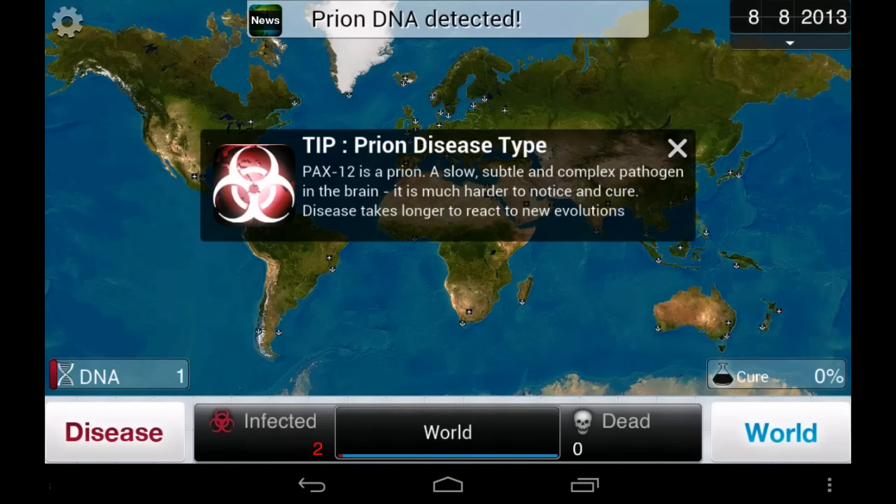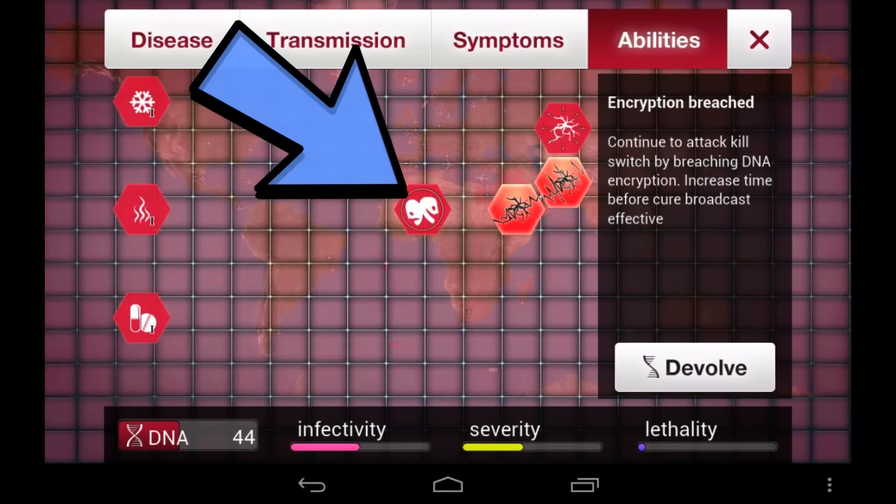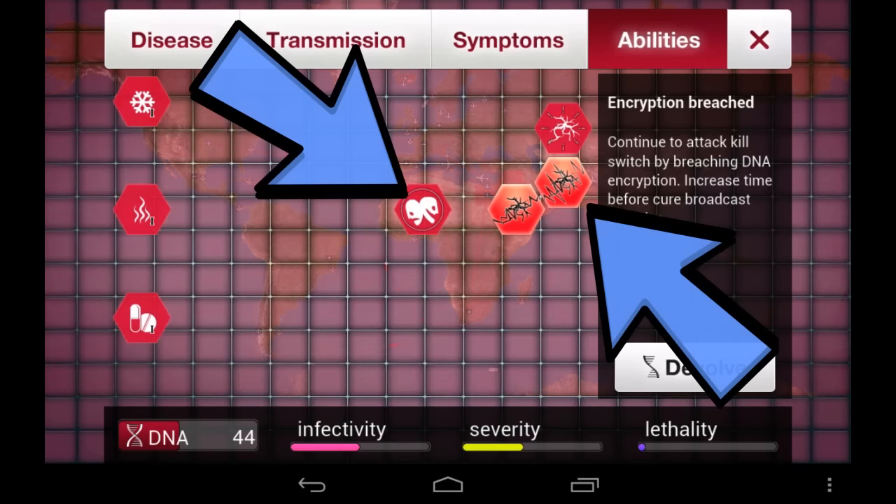Prion should be another nice break like parasite, since it's hard for people to detect. All you have to do with prion is beef up resistances to make up for how slow it is to adapt to new environments, and invest in things like atrophy and encryption breached to slow down the cure process.